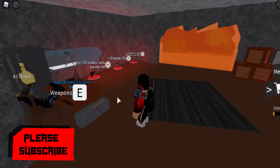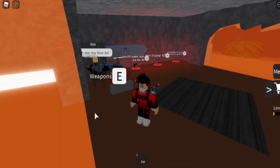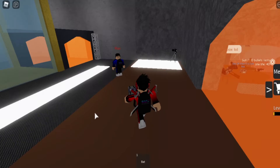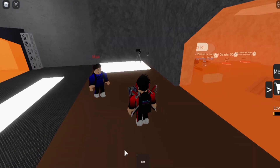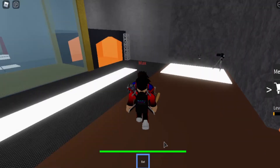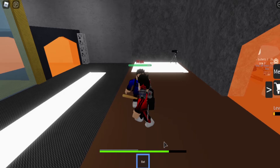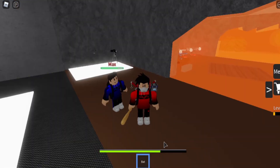Once he's infected, you don't want to get infected yourself. Just come here and click the box thingy next to the E. You guys want to click that box to get the bat. Then press 1 or just click it - there it is. Now start hitting him.